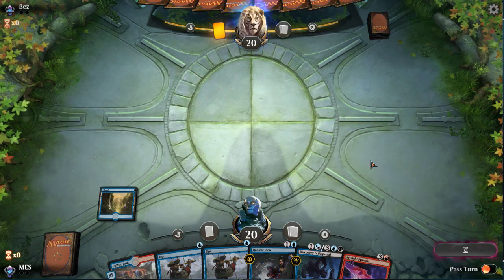We're going to Opt — we're looking for Drowned Secrets. I don't think we'll keep a land even though we do want to find our third one, because next turn we're going to try to high-roll the Drowned Secrets, but otherwise we have Discovery to dig if we don't find land by then.